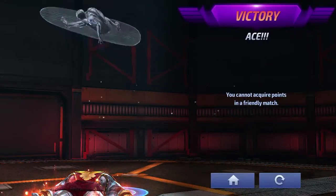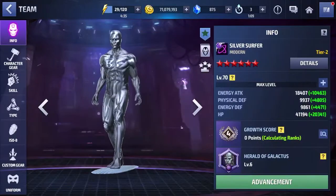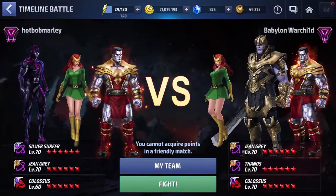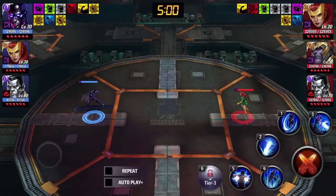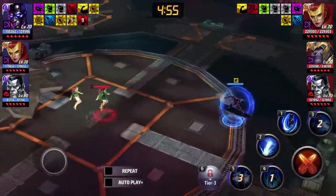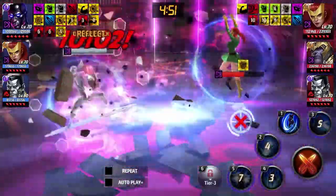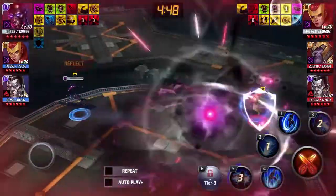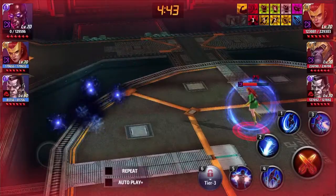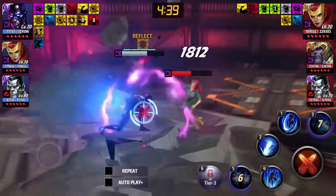Base kit Silver Surfer is already pretty good. So how does his Black Suit uniform fare in a PvP test? We're going to take Black Suit Silver Surfer against the same team and run the same tactics because his skills haven't really changed on a fundamental level. We're still going to try to catch this Jean. She caught us in that fifth skill, but I managed to get out. Our fifth skill got canceled.